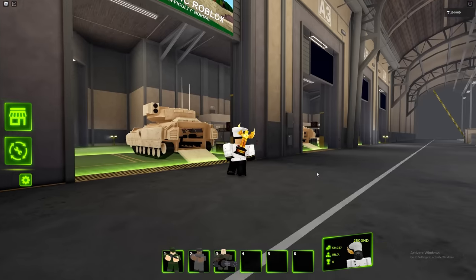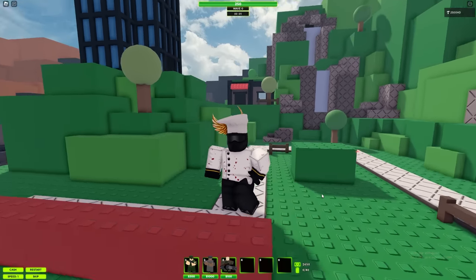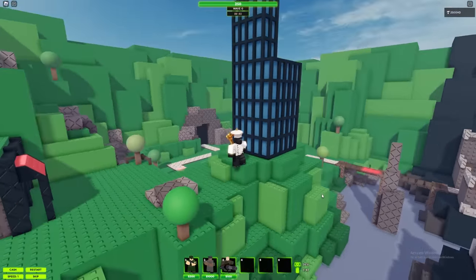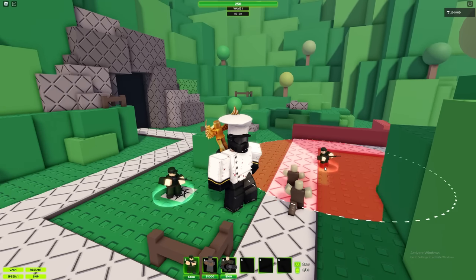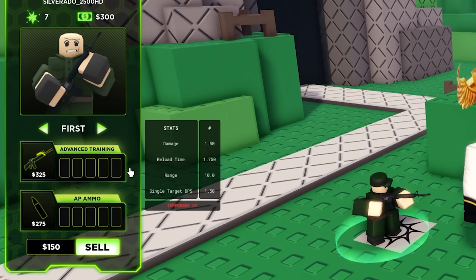Elevators are operational, time to go in one. By the way, maps do rotate now — this is one of the first maps for Tower Defense X, just a classic-style Roblox map. There's some new UI in the bottom, and we also have new UI changes overall.